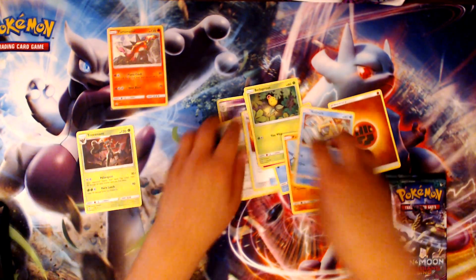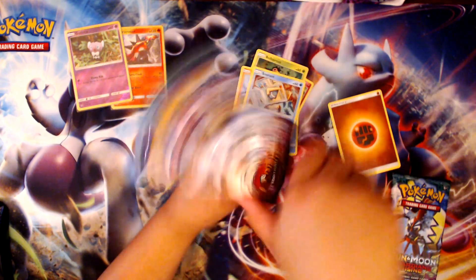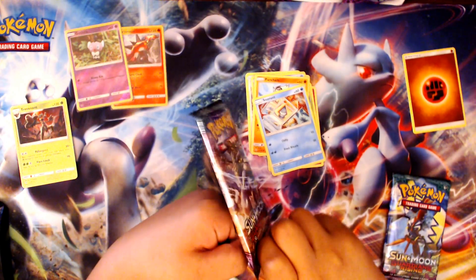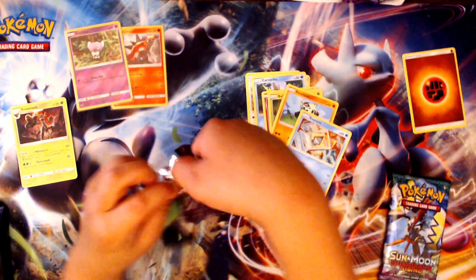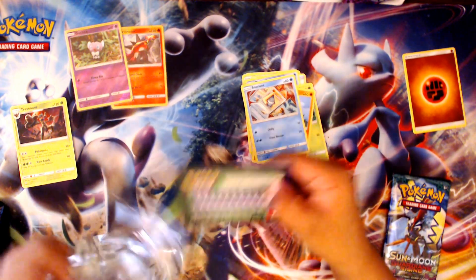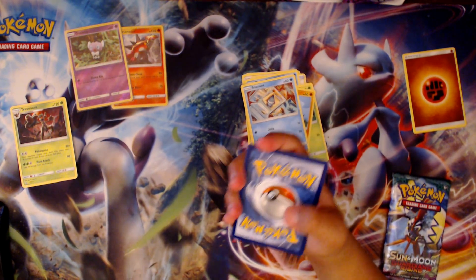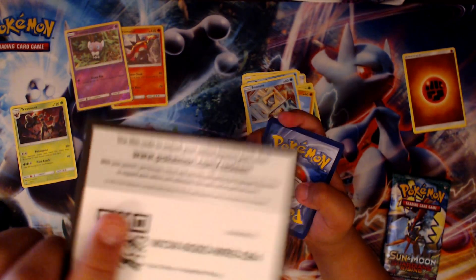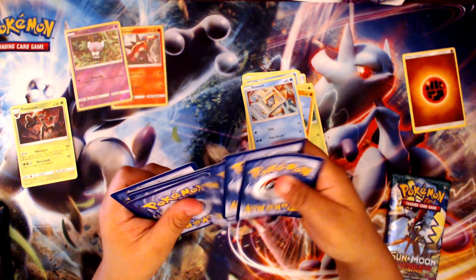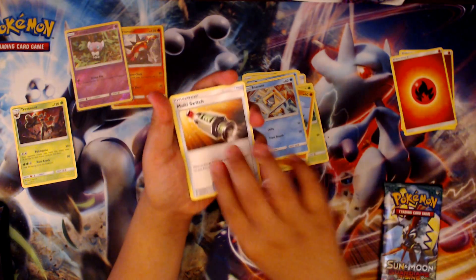Okay, go ahead and open up the other pack. Just stuck all your cards together. Why are these packs so hard to open? Code card. Leave us a comment down in the comments and let us know what you guys pull from these codes. Starting off with Fire Energy.